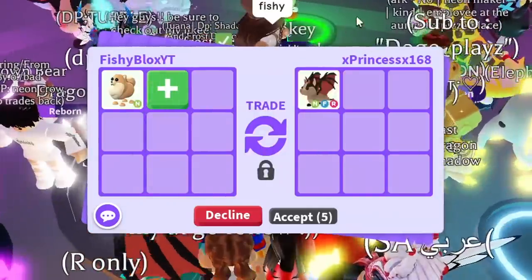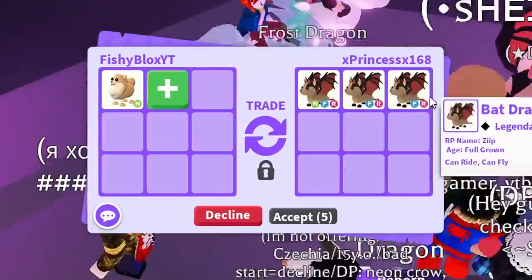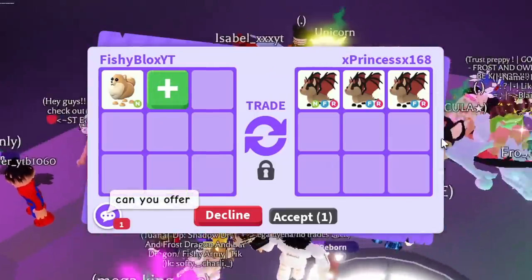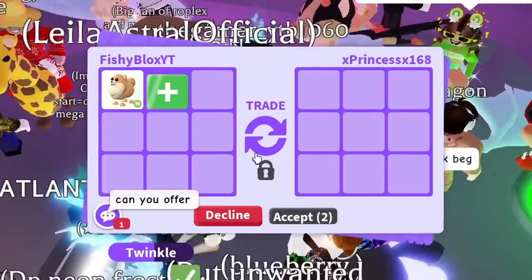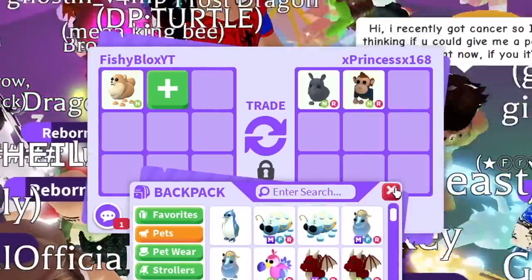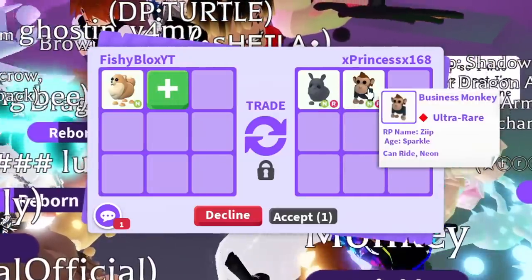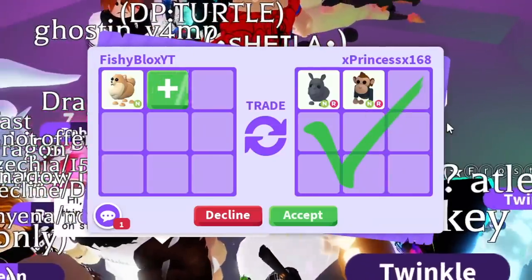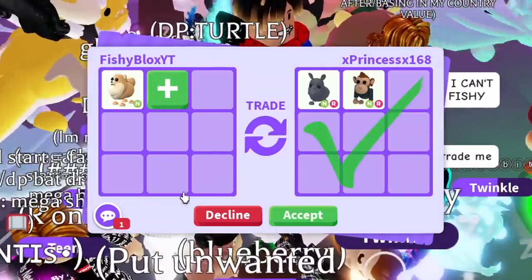We have Princess now — let's see what they have. Wait, a neon bat dragon fly ride! They have a lot of bat dragons — they still don't compete with Brit though. They offer a ride neon rhino and a neon ride business monkey. It's not a bad offer but I think I've gotten offered a little bit better, so I'm gonna have to pass on this one.